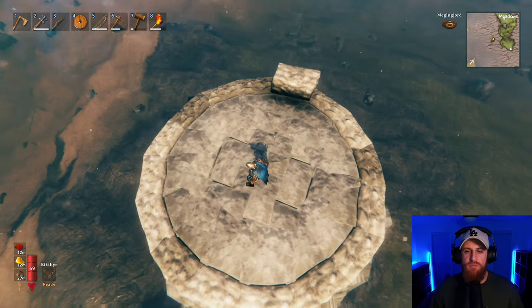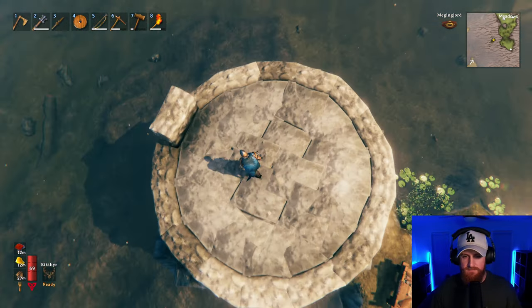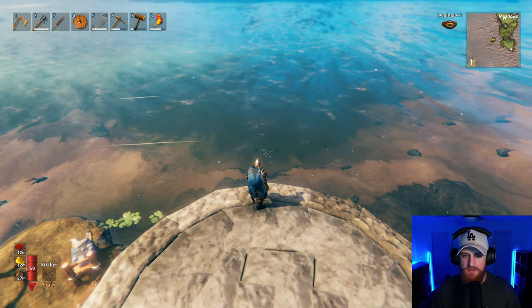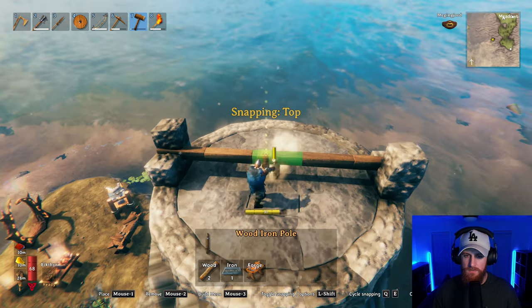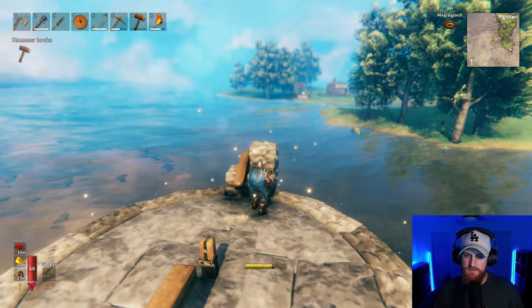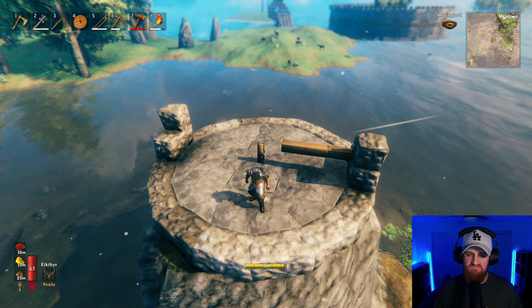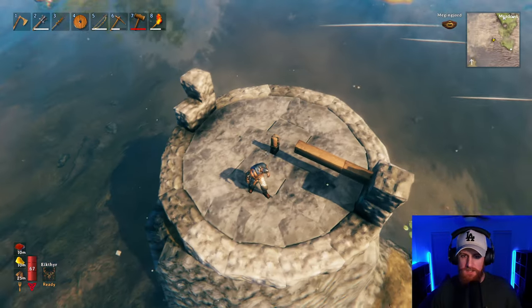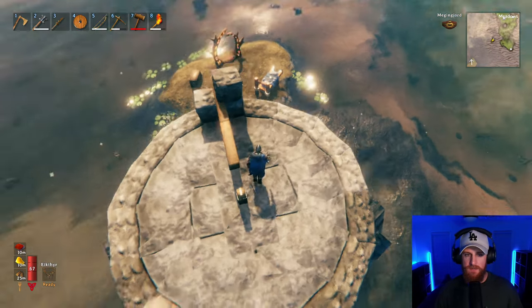It's necessary to get it as high as I possibly can, so I'm going to measure that out. That is a massive fish! There we go — a perfectly centered iron pole. That will run from here the whole way up. I'm going to clear this out and start building the actual stone walls.